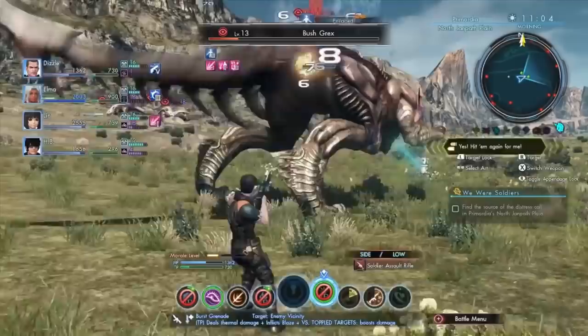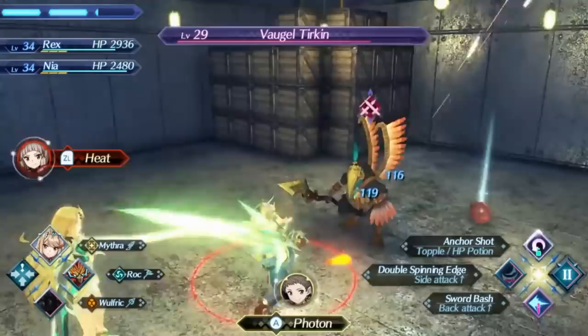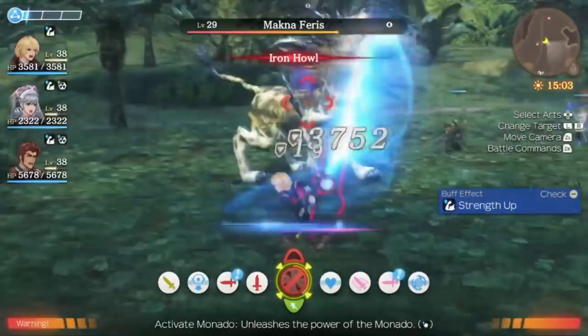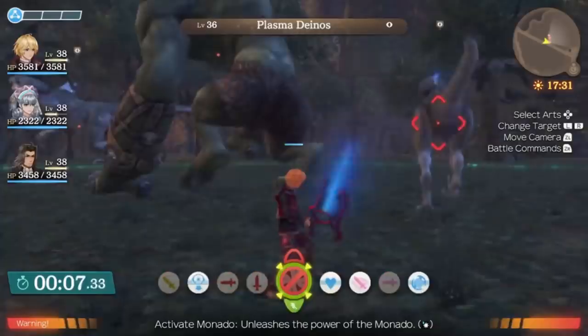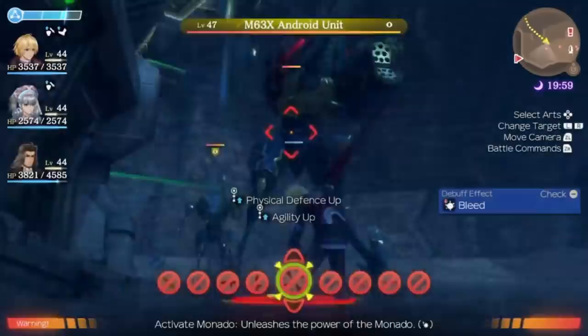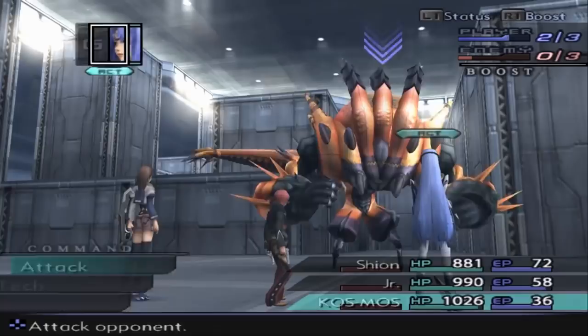I want to get the Xeno series out of the way first because it was just so damn hard to choose. Every saga has its own unique system, so comparing them feels interesting and out of place at the same time. I'll start by discarding the Xenoblade battle systems for a short number of reasons. They're great and enticing, especially the one in the first game, but as a player, half of the time you're barely doing anything. All you gotta do is make a choice every now and then. Not the case with the bosses, though, but the random battles feel like filler most of the time. I think these battle mechanics are still awesome, but they can be somewhat hollow in my opinion.